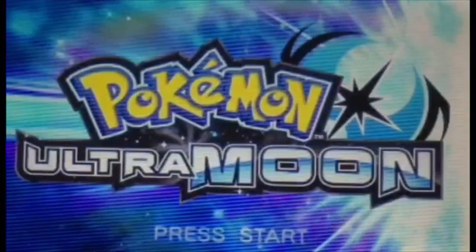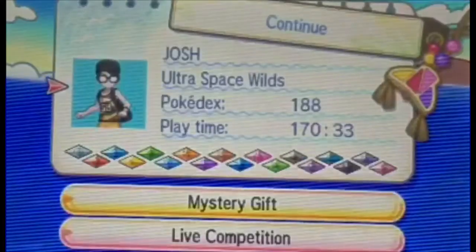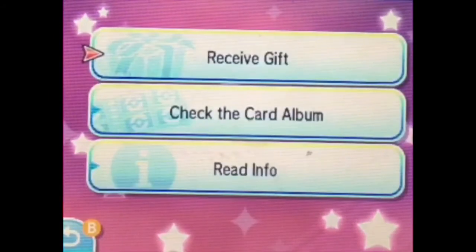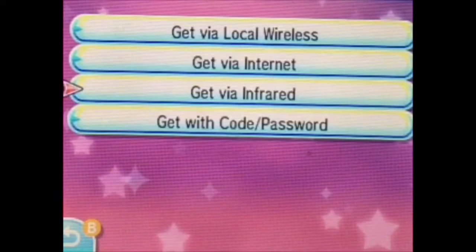All right, now that we are in the game. So you go to Mystery Gift, then Receive Gift, and go to Get With Code or Password.